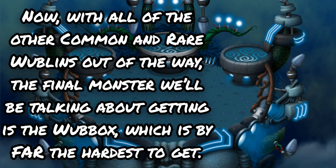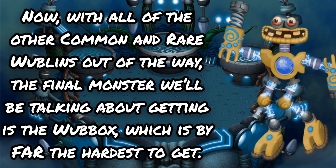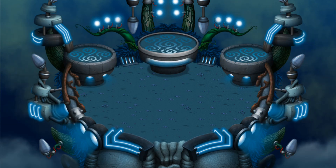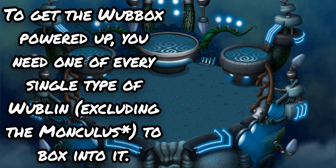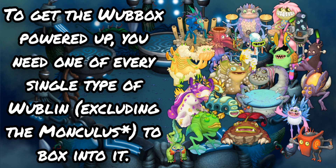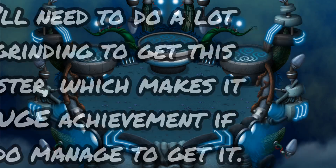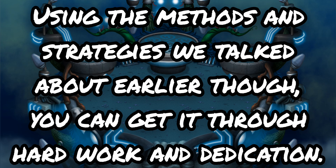Now, with all of the common and rare Wubblins out of the way, the final monster we'll be talking about is the Wubox, which is by far the hardest to get. To get the Wubox powered up, you'll need one of every single type of Wubblin zapped into it. You'll need to do a lot of grinding to get this monster, which makes it a huge achievement if you do manage to get it. Using the methods and strategies we talked about earlier, you can get it through hard work and dedication.